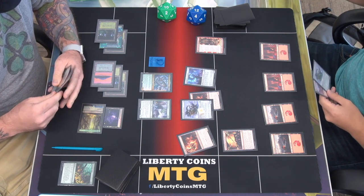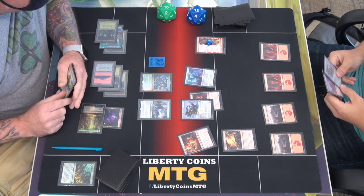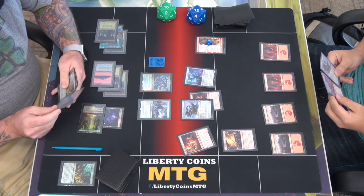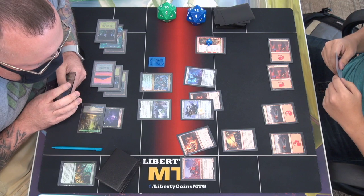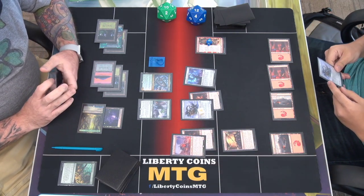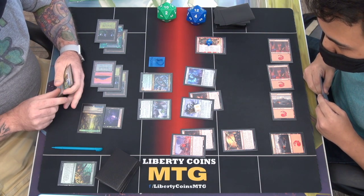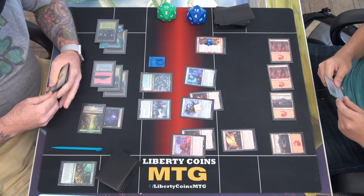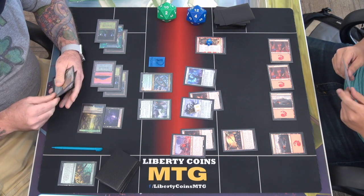Whenever you cast your next creature spell, it enters the battlefield with an additional plus one, plus one counter. I'll tap two and play an Ogre — Hud Helm. I'll tap a mountain to give it haste. Reconfigure the rabbit onto it? Yeah. This gets a counter from that. So it's draw a card — they discard. Pass.